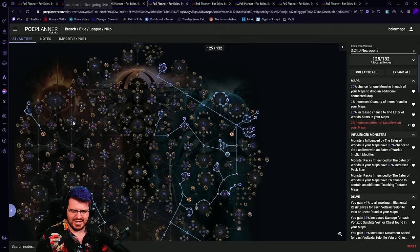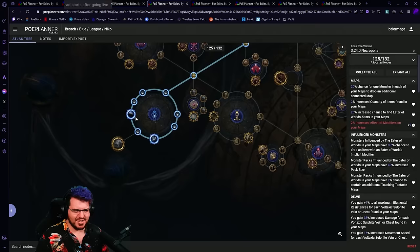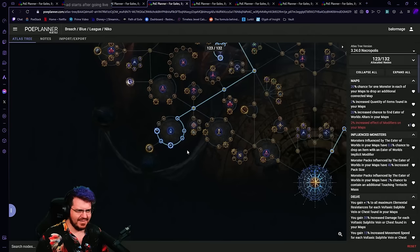The remainder of my investment has gone into the league mechanic — we've got some Necropolis nodes up here, gated over to this side, and taken this wheel. But definitely not this notable — this whole wheel isn't actually the play. We want to take one side or the other: these are 10% increased effect of whatever the haunted thing is, making it more difficult and more rewarding; these ones are 20% reduced effect, making it easier but slightly less rewarding. Pick a side — you don't want to take both sides. Do you need it a little easier, or are you super strong and want it more difficult?